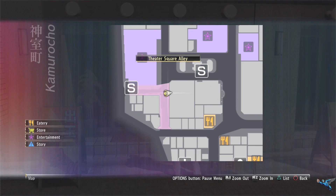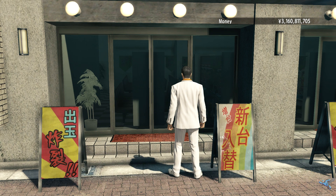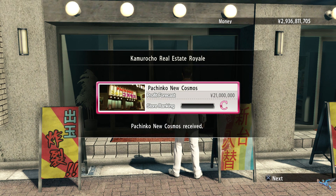Around the corner from the Gibson Hall you will run into yet another pachinko place. If you haven't figured it out, pachinko is pretty big for the kings. This one will set you back 224 million and it will increase your percentage earned by six percent.